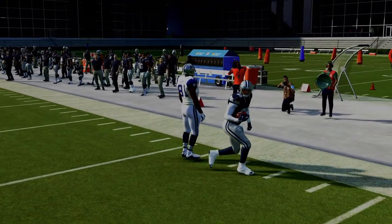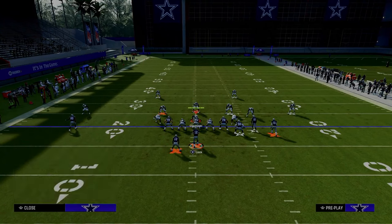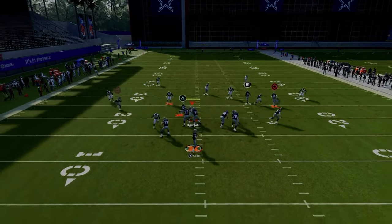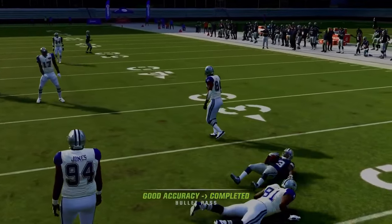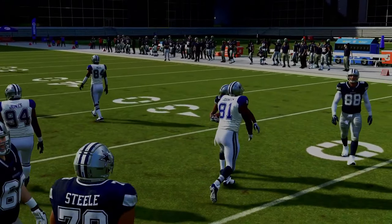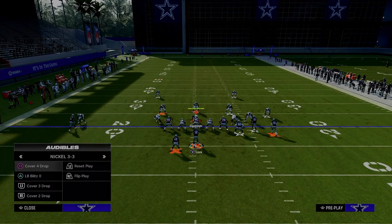A lot of people like to run cover two this year. Against cover two, the running back route underneath the yellow zones is another simple quick read that gets open against pretty much everything.